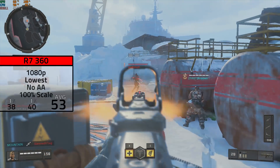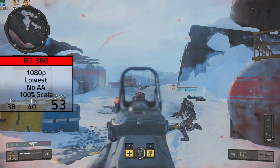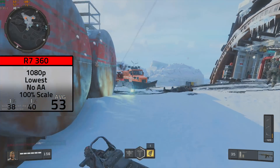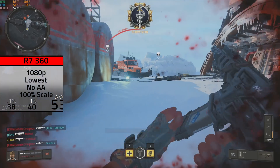Moving on to our pretty optimized AMD cards for today, the R7 360 followed and in 1080p on the lowest settings, keeping the resolution scale at 100%, I averaged 53 FPS. If you absolutely have to get 60 FPS then you'll probably have to knock down the resolution scale to about 90%.